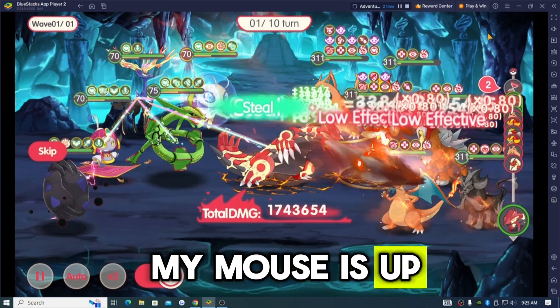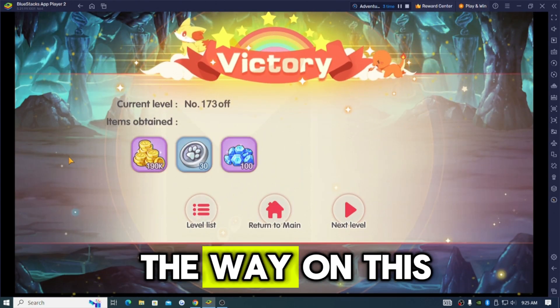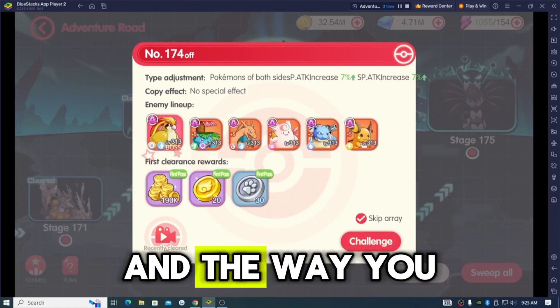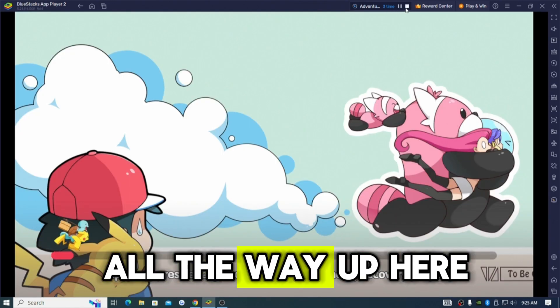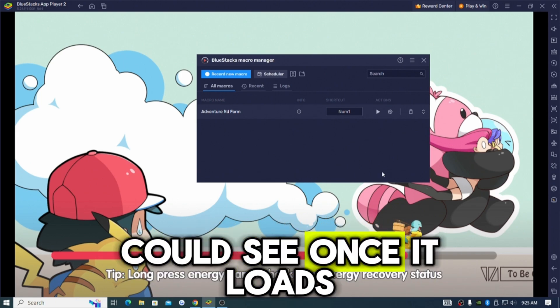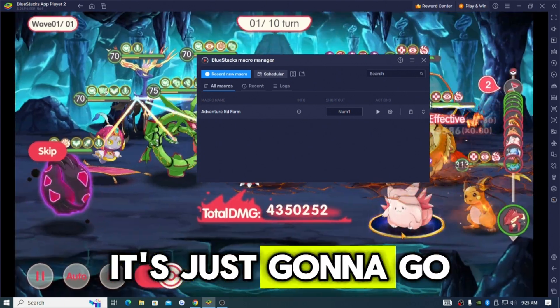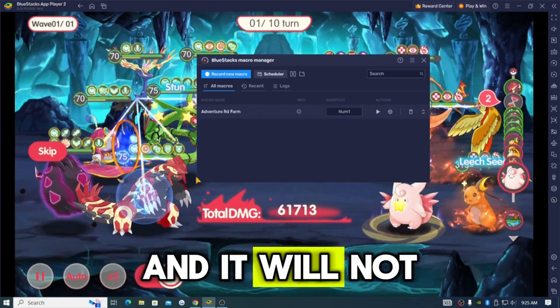As you can see, my mouse is up here still. It's gonna press skip on its own — my mouse is up here and skip is all the way on the other side. The way you stop it: you go all the way up here, press stop, and that's it. Once it loads, we're gonna wait a couple seconds — it's just gonna go to auto battle and it will not press skip.